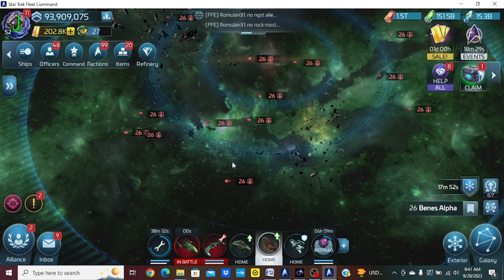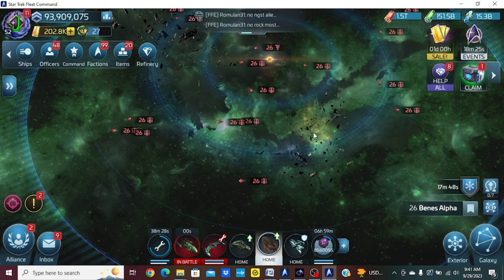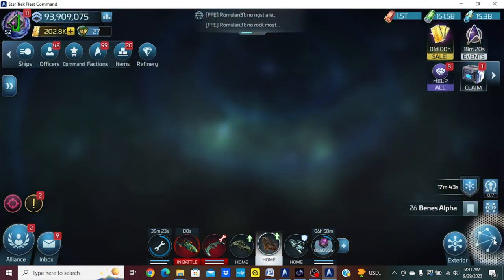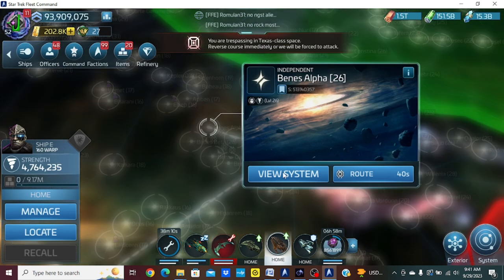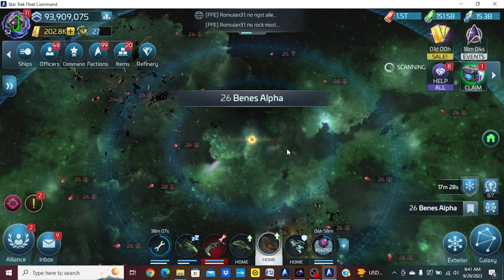Hello commanders, welcome to another Star Trek Fleet Command video. In today's video I want to talk about token systems. The current system I'm in is Venice Alpha, located below Romulan space, and the reason I want to talk about these is because people may be using these systems for the three-star token systems.